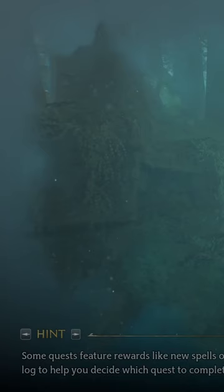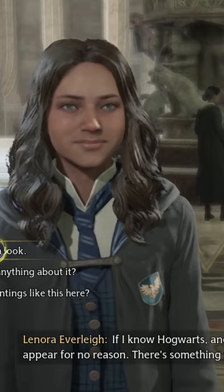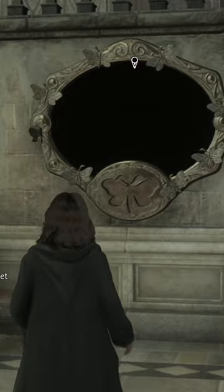...from the end of your first Charms and your first Defense Against the Dark Arts classes. From here we head down and towards the right, and there'll be someone looking at the mirror. She talks for a bit, but then we ask to have a look ourselves.